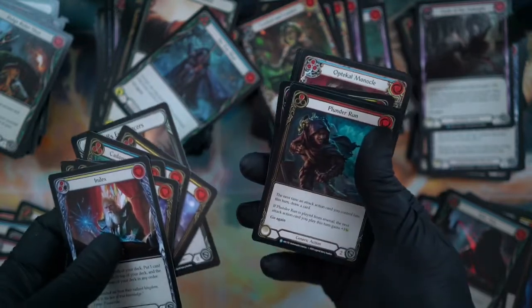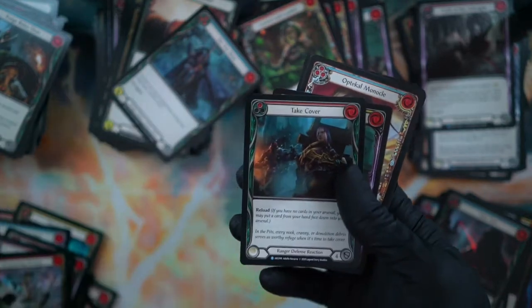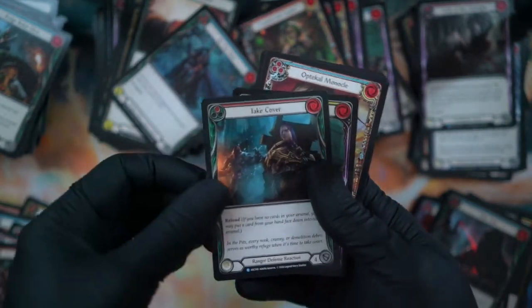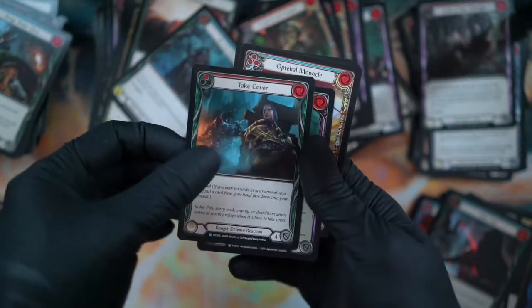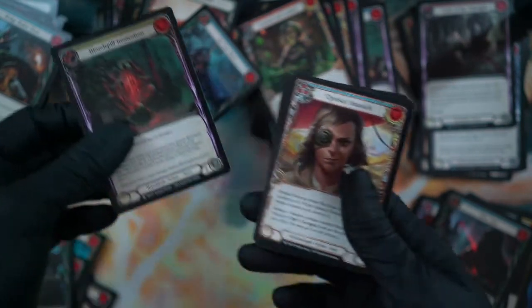Bullseye Bracers — that's new. Another Plunder Run. Take Cover. And yes — Blood Spill Invocation is back in the game! What's that, two Blood Spills?